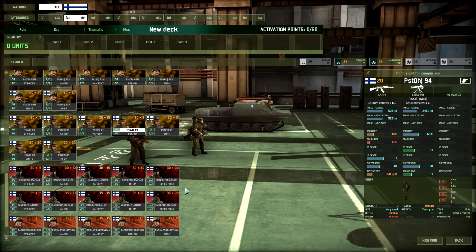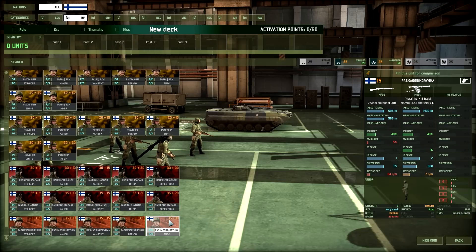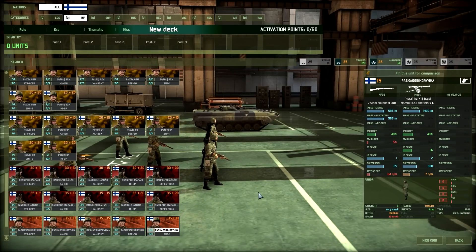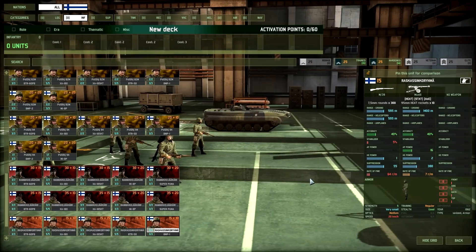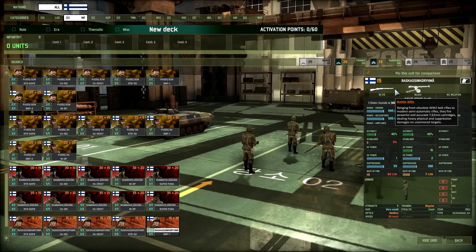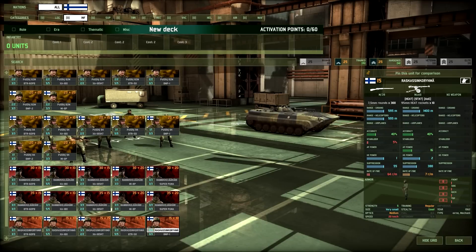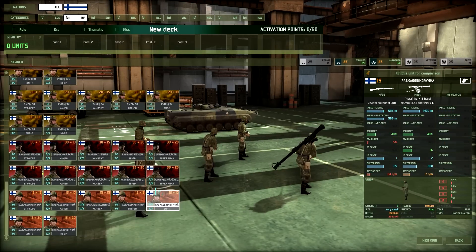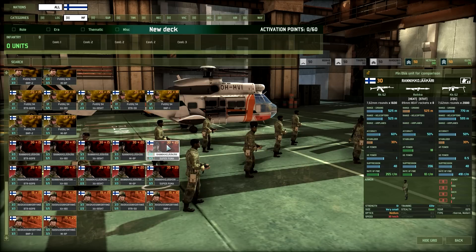The RASKAS KRANAATINKRANAATTIKIVÄÄRI are man-portable Musti recoilless rifle teams at 15 points — regular trained, not militia. They have 16 AP power, 2 HE power, 1400m range, and carry SMGs as backup. If you don't want the militia Nostoveki, these provide a more capable anti-tank infantry option.